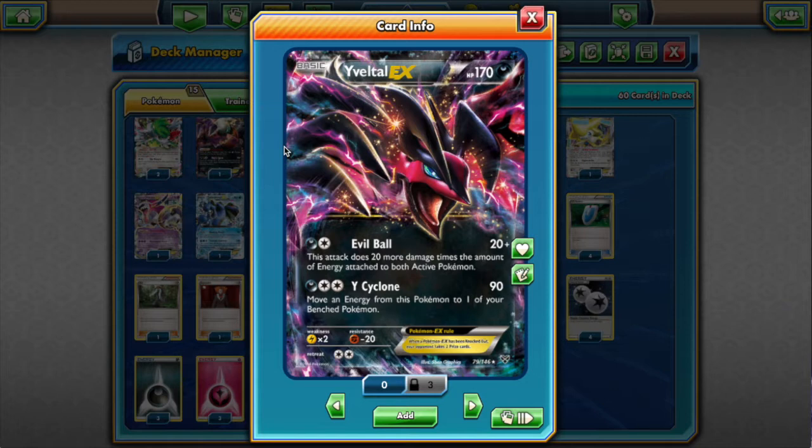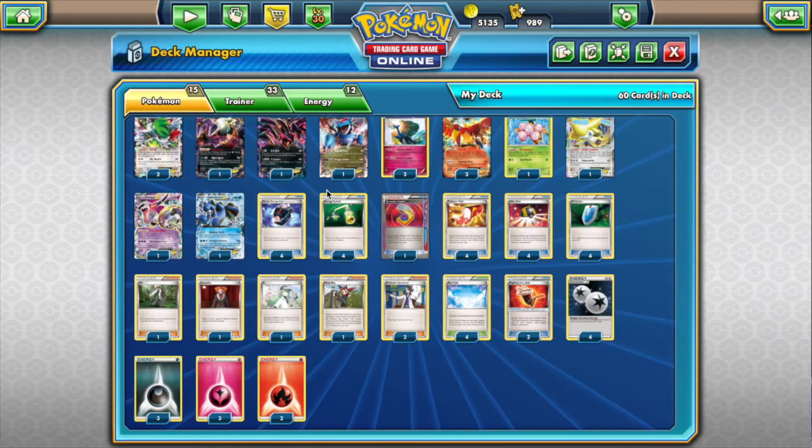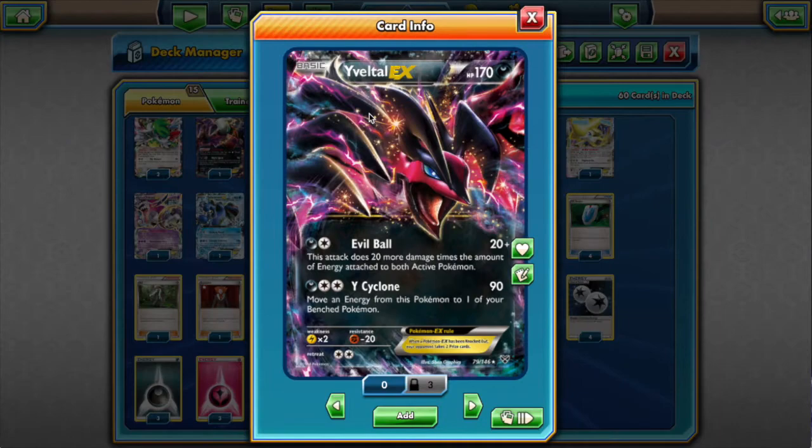I've considered playing the new Giratina promo — the one that locks Break abilities — in this deck, but haven't tested it yet. I plan on trying to take out Eelektrik and test Giratina, though we'd be losing a decent attacker because Eelektrik is sometimes really, really good.